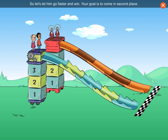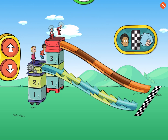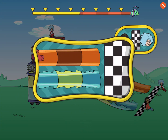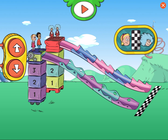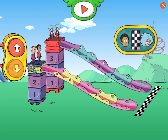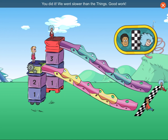Thing Two wants to race. He never gets to win, so let's let him go faster and win. Your goal is to come in second place. Woo-hoo! Terrific job! You let Thing Two win! Let's go slower than the Things. We were supposed to go slower than the Things. What can you change to make us go slower? Let's go slower than the Things. Woo-hoo! Well done! You did it. We went slower than the Things.